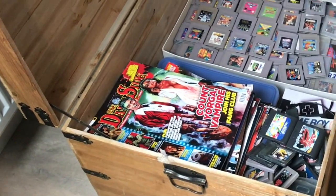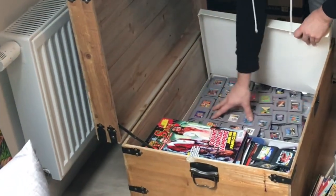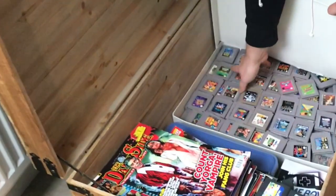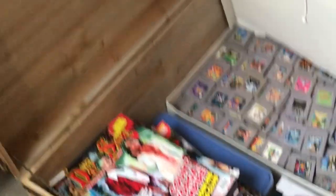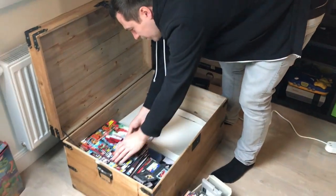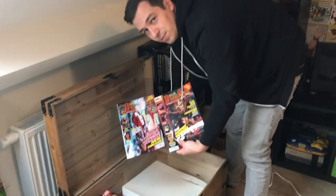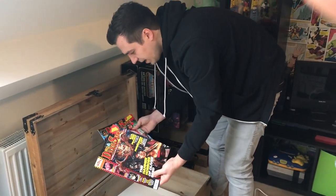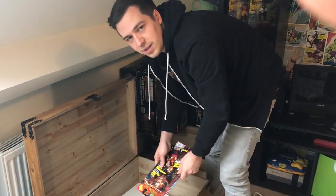Over here in this shoebox is most of my Game Boy collection — loose cartridges. I should probably do a different video on this to really showcase it more. I also have some horror magazines in here. I really like The Dark Side — it talks about old and new horror movies. I just have these laying around for whenever I just want to flip through and chill.